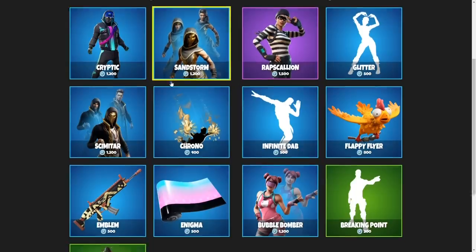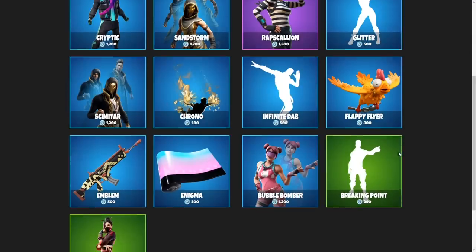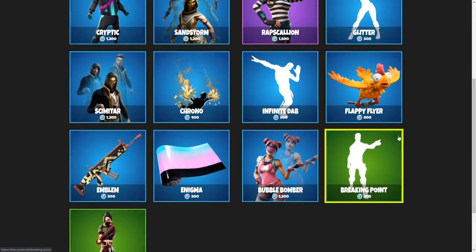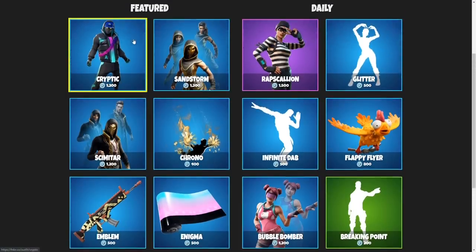For the November 4th item shop, I'm going to be honest with you guys — I really don't know what to go with. There's not one item that stands out to me as amazing and that I have to go with. So you know what, guys? I have to go with the Cryptic solely based on his back bling. I'm sorry, guys. I don't want to have to do it, but I think the Spectral Spine is just too unique not to.